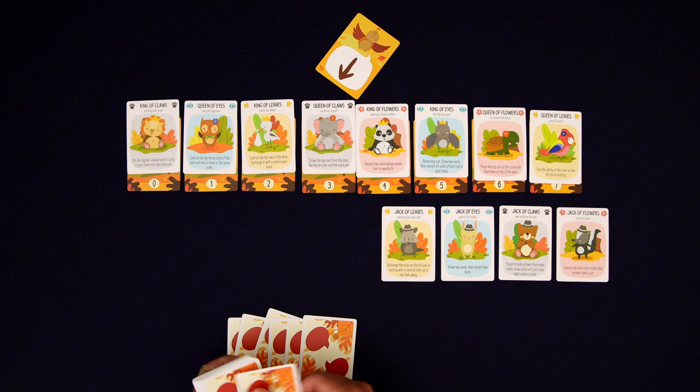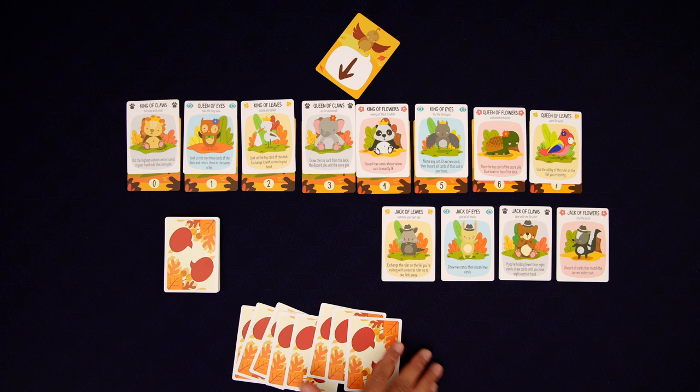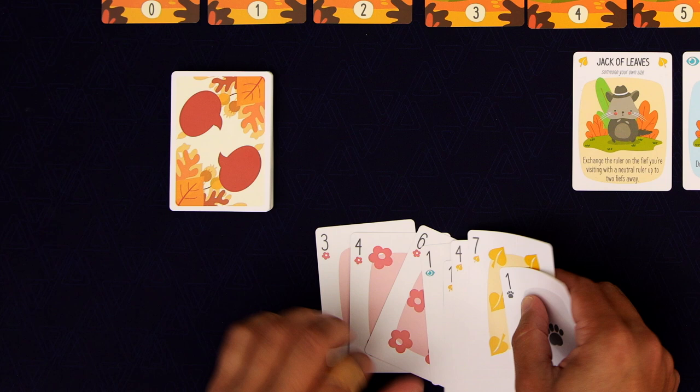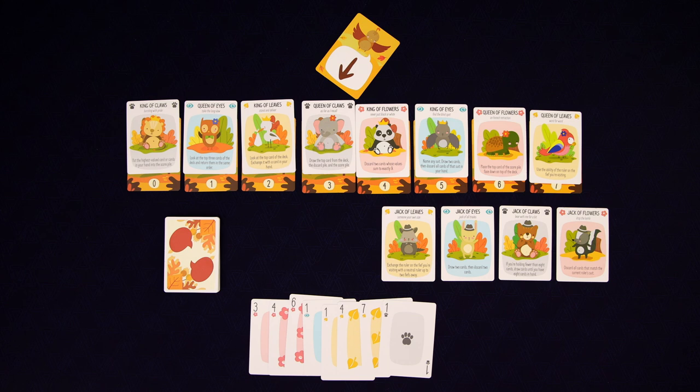We then want to leave room for a discard pile on one side and a scoring pile on the other. We now need to choose which fiefdom we want to engage in dialogue. In order to win over the leader there, we're gonna have to win a certain number of tricks, as shown on the bottom. We need to look at our hand of cards and think about how many tricks we feel we can win.